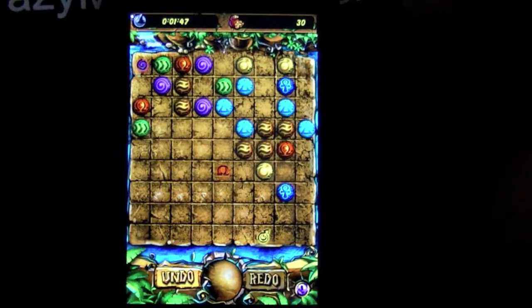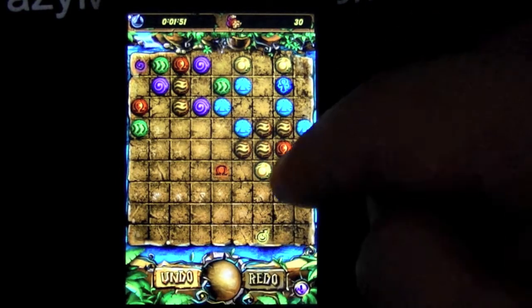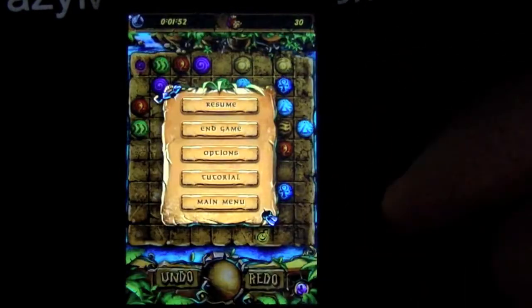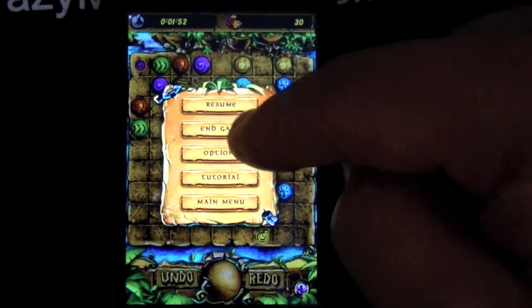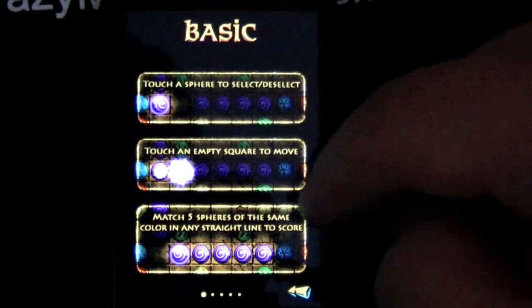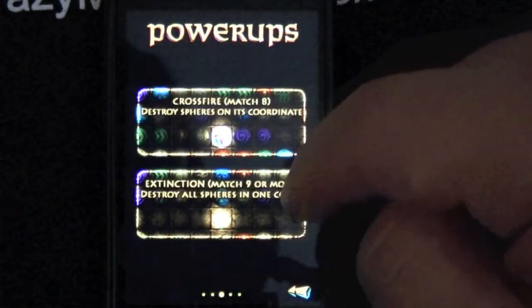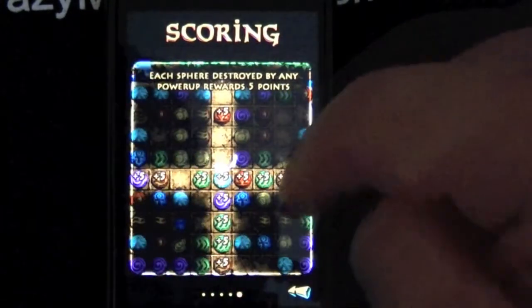That is it for Magic Balls Island — I think you guys get it. You can undo your moves as well, and you can always go back to where you came from. Let's check the tutorial just to show you — there is a tutorial to tell you how to play, and there are some power-ups as you get to the higher levels. This game is loaded with gameplay.